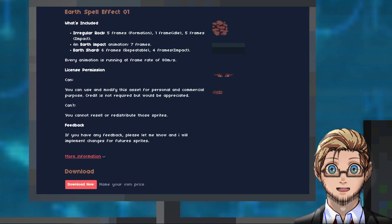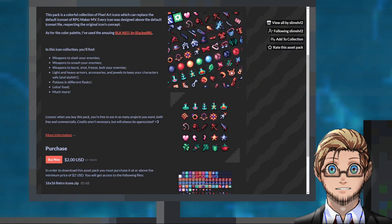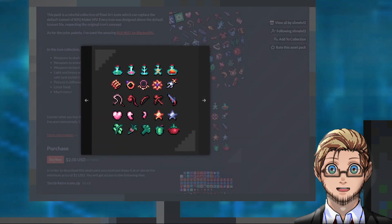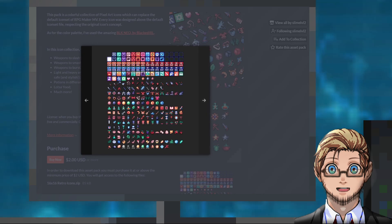A pack of Earthspell animations by Pimmin. A set of retro icons by Slime Level 2. These were designed above MV's RTP icons, so as to easily replace them in our project.